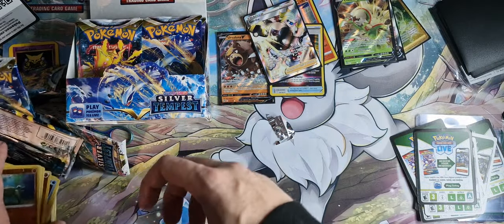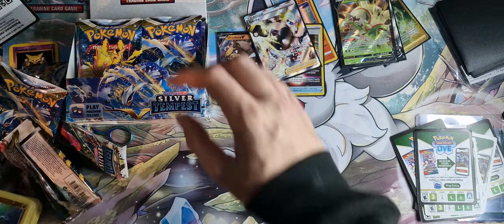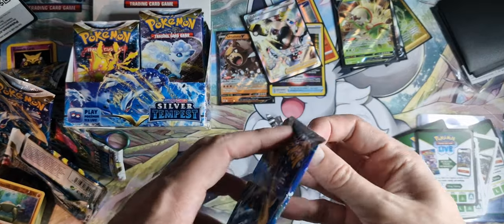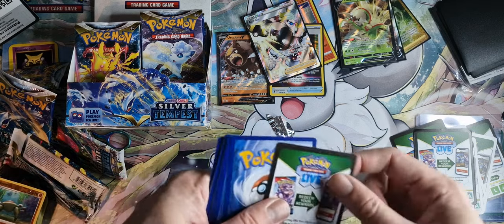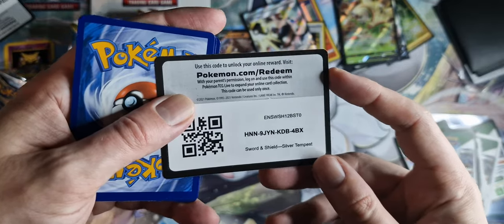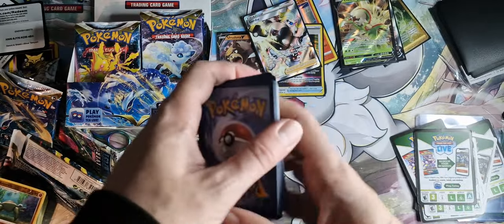Lugia, alright then. So this is the dent we've made so far — we are getting there, but we're not even halfway yet. Let's go for another Lugia. Come on, Lugia Luck — let's go. There's the code for Lugia Luck.